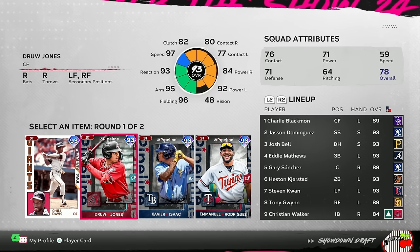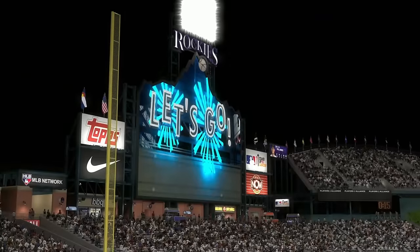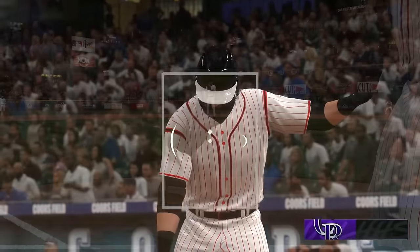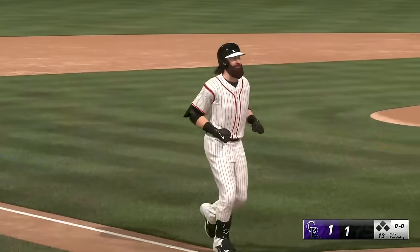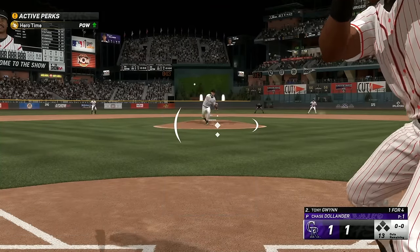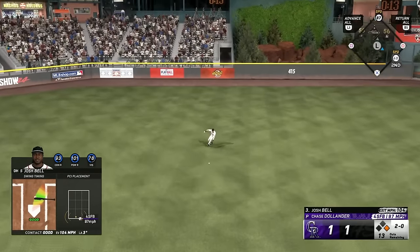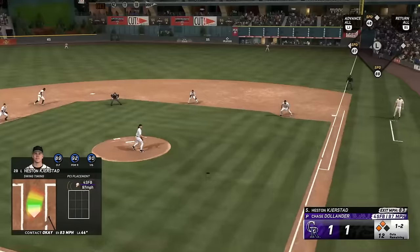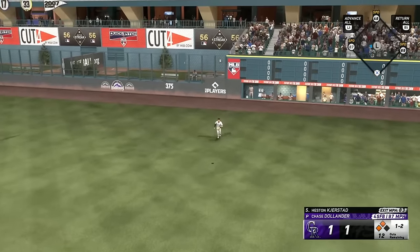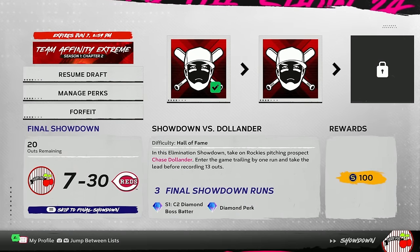Draft pick: taking Drew Jones for some righty in the lineup. Next up against Chase Dolender on Hall of Fame difficulty — enter trailing by one, take the lead before recording 13 outs. Charlie Blackman ties it on the first pitch, all over a fastball. Tony Gwynn goes back-to-back, then Heston Kerstad tags up on a deep fly to right and scores the go-ahead run. Three for three on our first attempt of the Extreme Showdown — success.